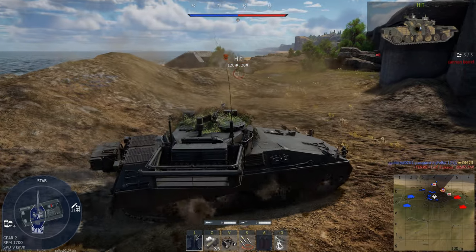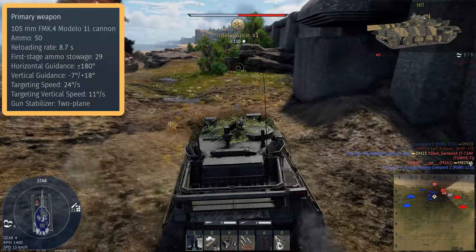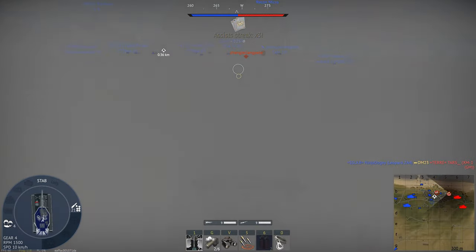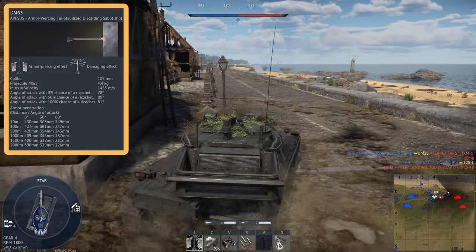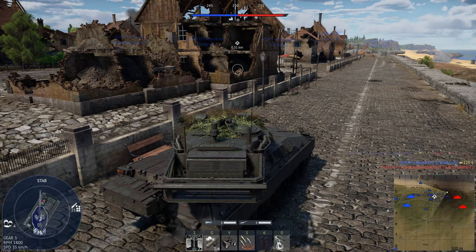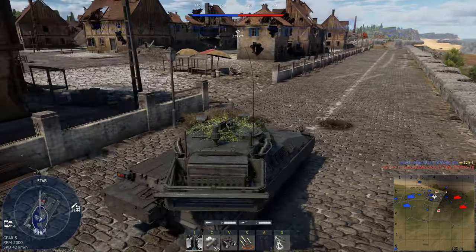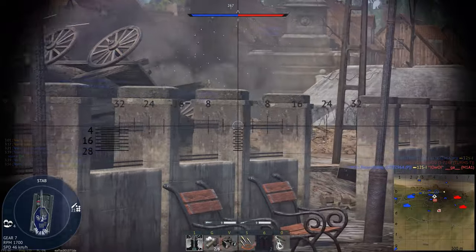The firepower, however, is where the TAM-2C really shines. While it does have the same 105mm gun found on the original TAM, the fire control systems have seen a massive upgrade. The first thing to note is the addition of the DM-63 round, which has over 400mm of penetration at point blank range and amazing post-pen damage, making the tank very satisfying to play with lots of one-hit kills.